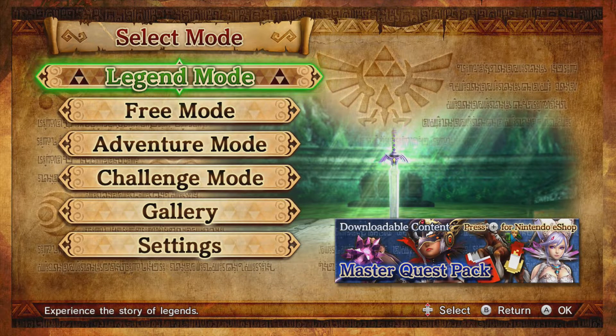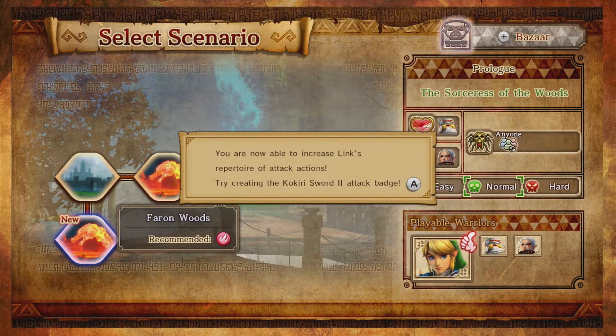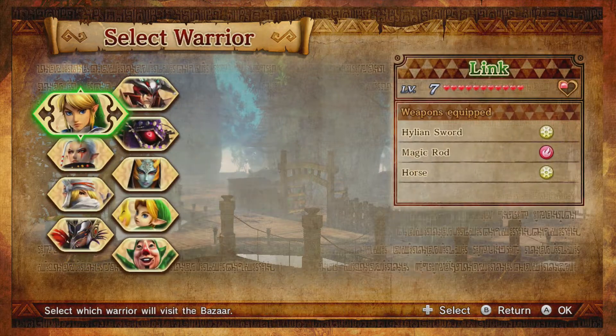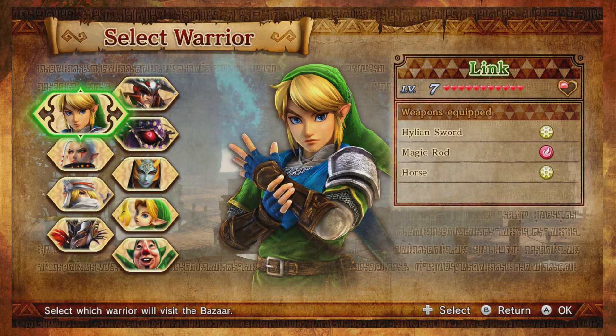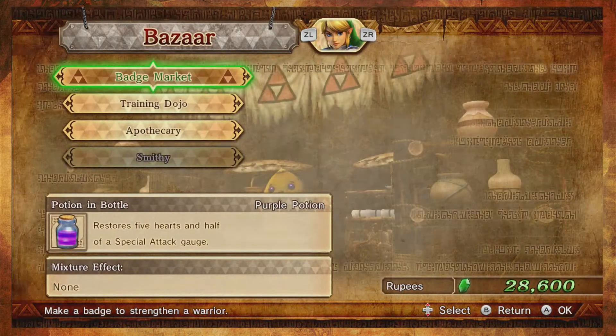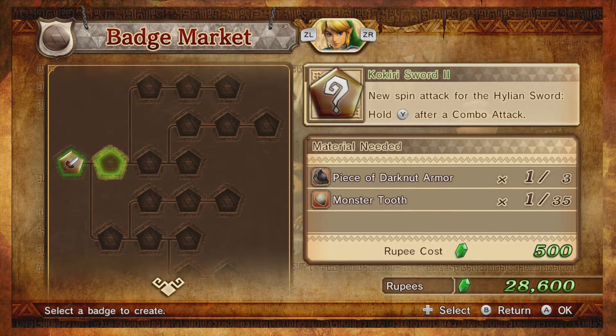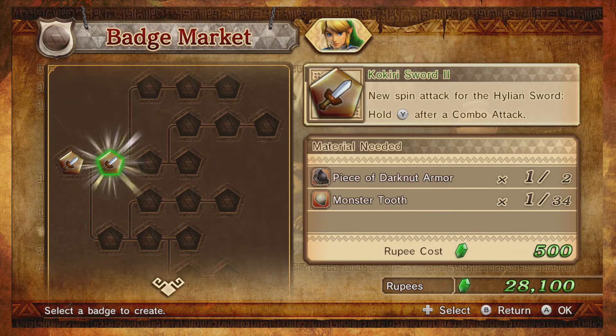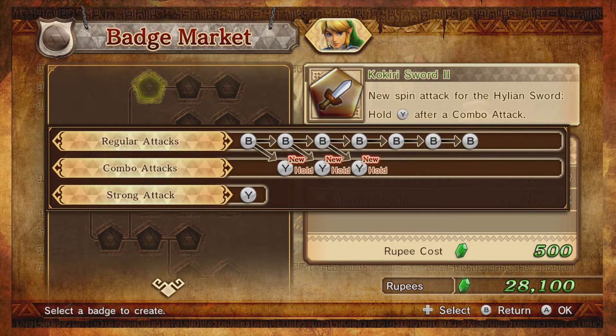Let's get right into this. Now able to increase Link's repertoire of attack actions — try creating the Kokiri Sword 2 attack badge. Sure, why not? Before we go in, we'll go ahead and do that. I have to get used to the buttons again. Going back and forth between the 3DS and the Wii U can be a bit distracting, or a little bit confusing to say the least — the bazaar is back here.